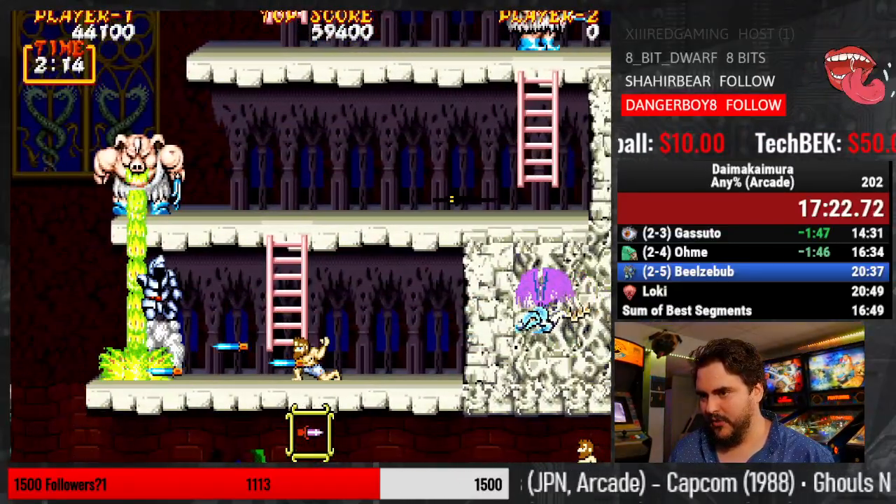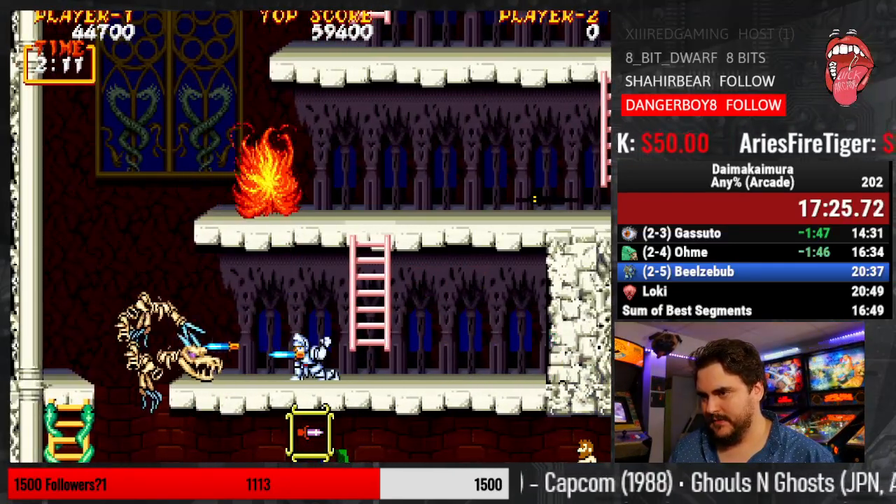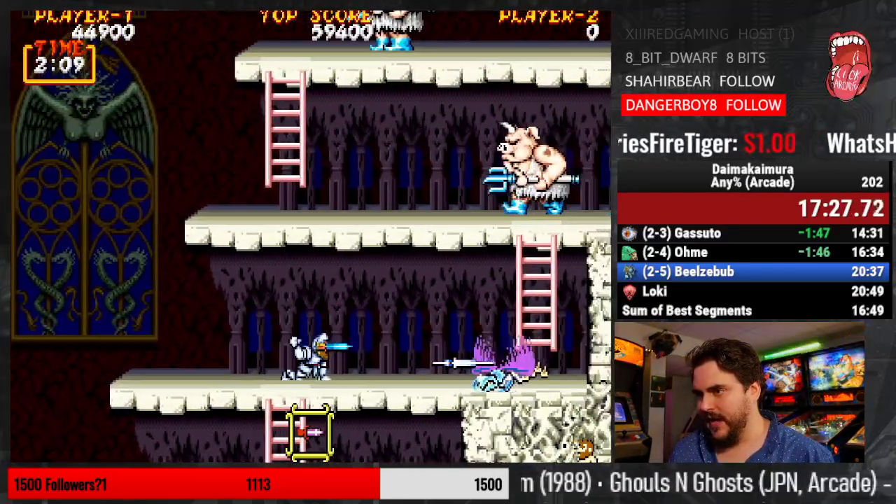Okay, backup armor — I'll take it. Alright, I do not want to get that weapon. We've got to jump it.